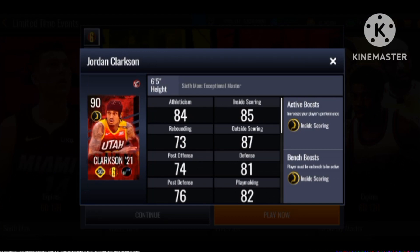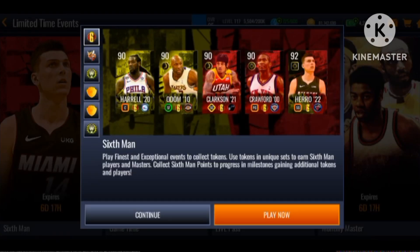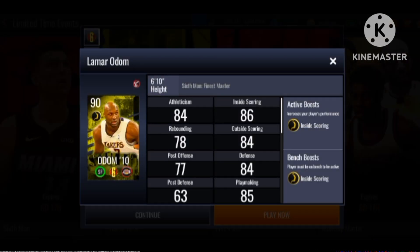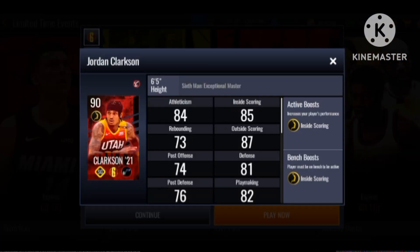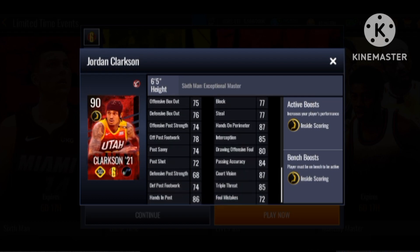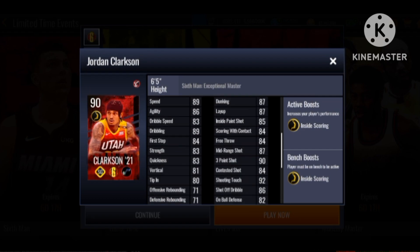We got Jordan Clarkson — strategic shooting guard with the inside scoring boost. Clarkson and Crawford are exceptional masters, and the other two, Lamar Odom and Harrell, are finesse masters. He has 89 speed, 86 agility, 87 dunk which is nice, 87 range, 93 three-pointer. His defense is low, playmaking is alright. Overall Jordan Clarkson is looking pretty nice as a shooting guard.